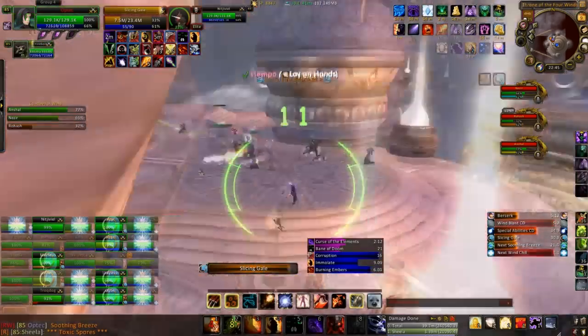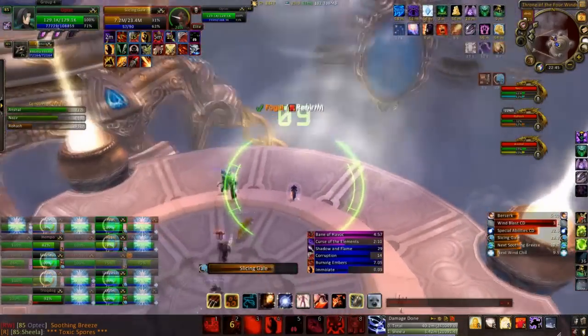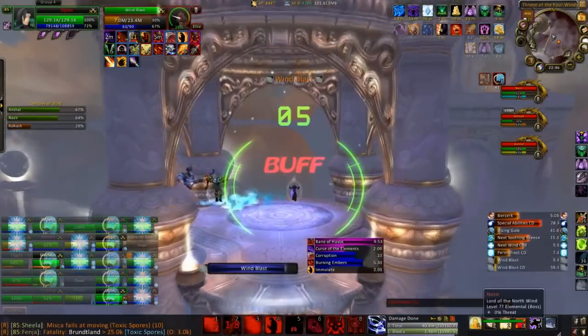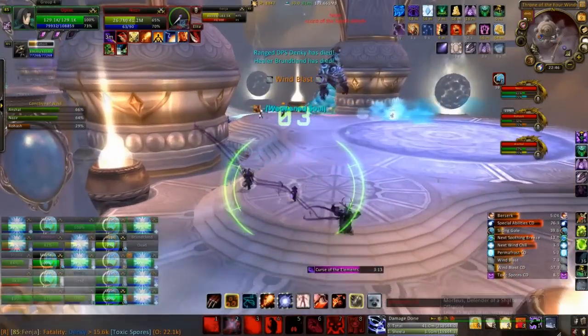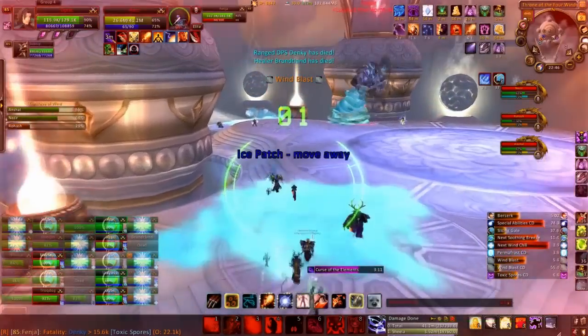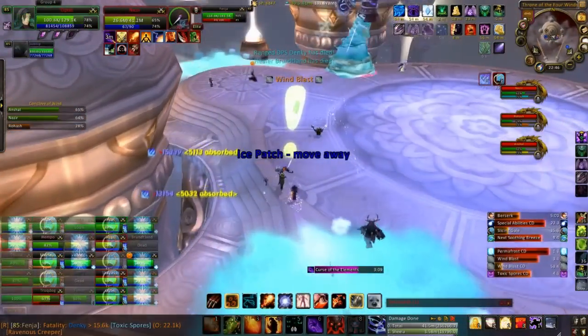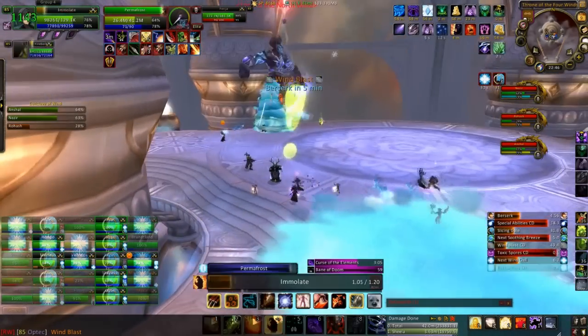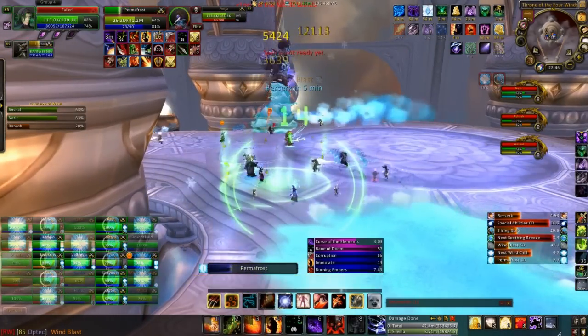The next wind blast is about to hit. On the second wind blast you move off the platform before he casts it. Again, remember if you're destruction get your Bane up as you transfer platforms. These are the ice patches you want to avoid placing in the middle, remembering of course that when he casts his ultimate they all teleport to the middle of their platforms.